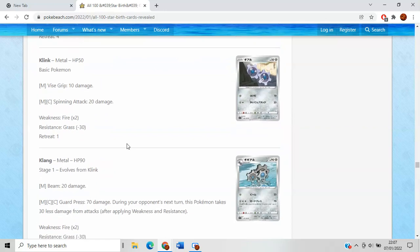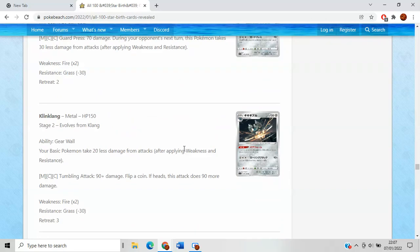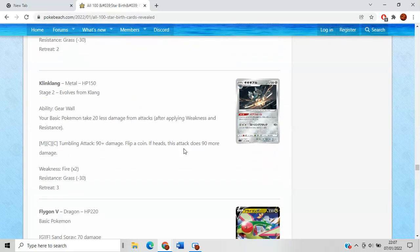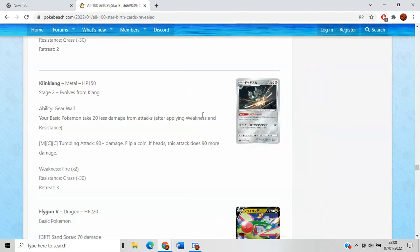Klang — why am I pondering over Klink? It's cute but bad. Klang has got some interesting artwork but again is terrible, continuing the trend of really bad Stage 1s. Klinklang — this is the final form we get excited for. Gear Wall ability: your basic Pokemon take 20 less damage from attacks. This isn't very good — if it was minus 30 maybe — but it's just a really bad card overall. Tumbling Attack does 90 damage, and if you flip heads it does 90 more. So there's a random chance that for three energy on a Stage 2 you might 2HKO something. A shame, because I like the artwork.